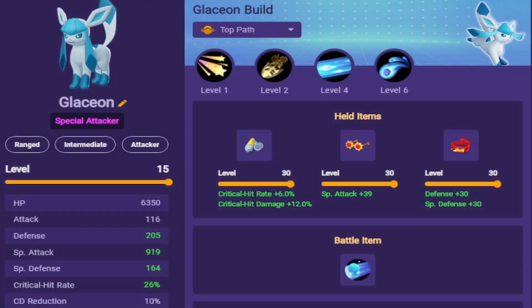Now let's talk about the actual build. We're using Scope Lens and Choice Specs to do a lot of damage very early and very often. We're looking to increase our critical hit rate for those crits on our Ice Shard boosted attacks, and we use Choice Specs to increase our special attack exponentially and burn through opponents. We're also playing Focus Band, which is a very good lane item whether you're an attacker, defender, or all-arounder. This gives you a little extra bulk and, especially for this build, lets you be the bully you want to be — being up in your opponent's face while that extra survivability means you don't have to worry about losing trades.